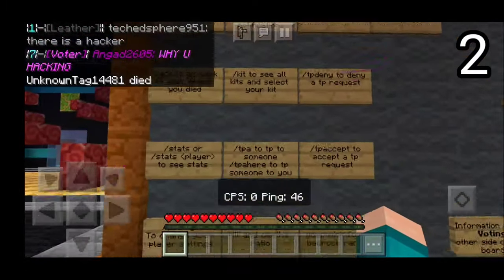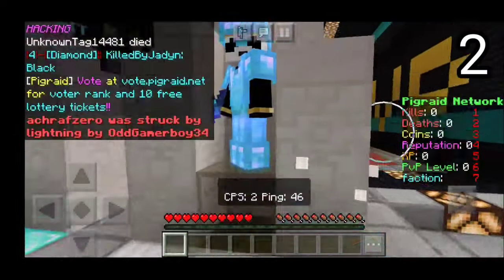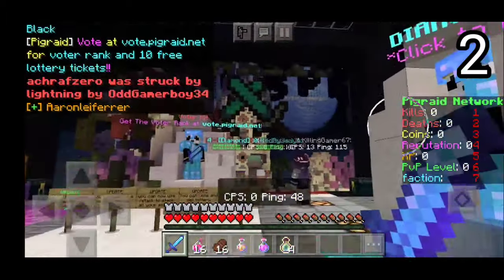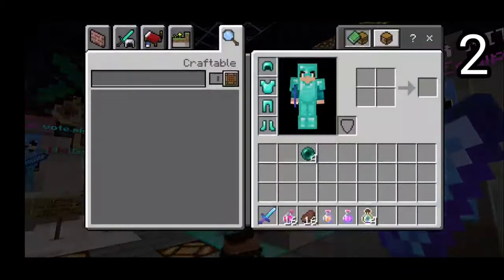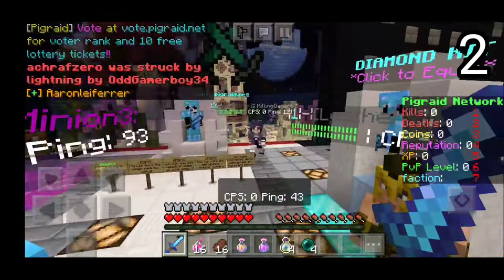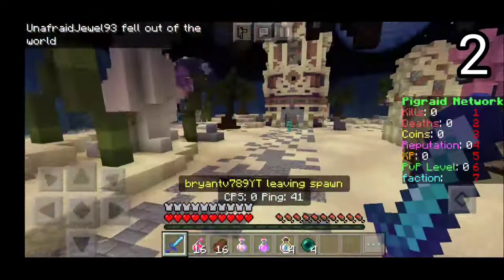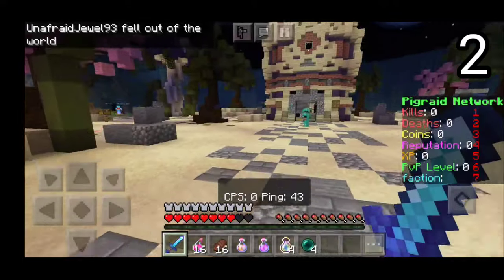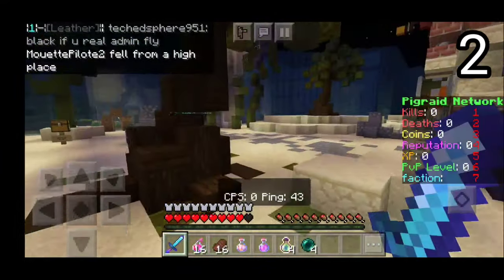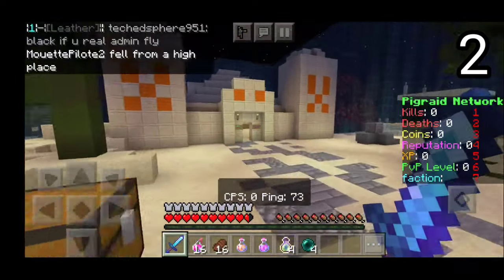Over here is a bunch of rules and tutorials for using the commands. There are also a bunch of kits you can equip — I'm going to equip this one called the Leather Kit, even though they literally give you Diamond Armor, a Pearl Potion, and an enchanted Diamond Sword. You can also get the Voter Kit and a bunch of other kits. Let's now try to fight somebody. Take a look at how beautiful this arena is — we literally have a Desert Temple here!